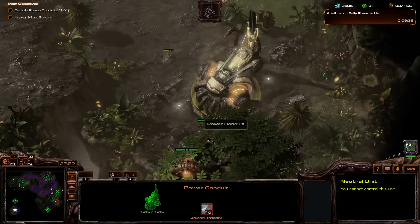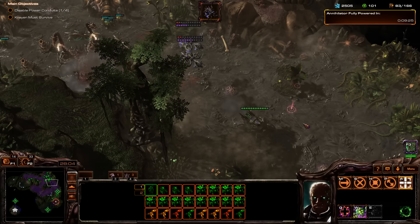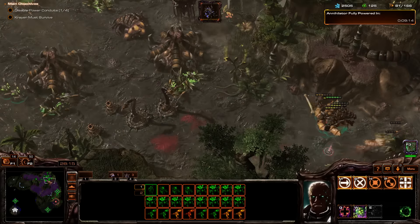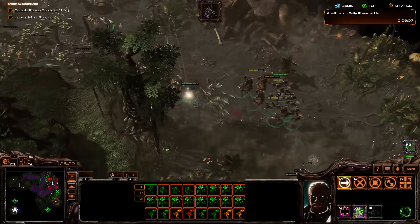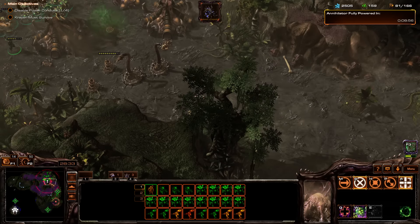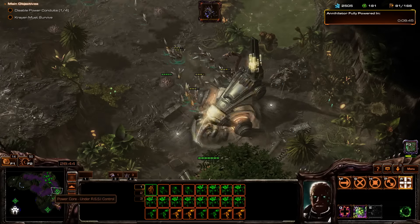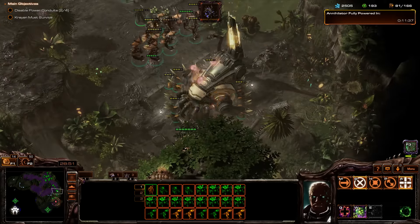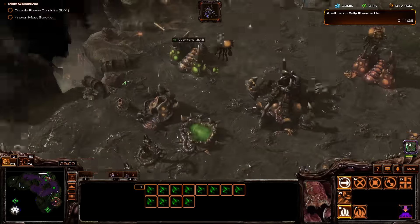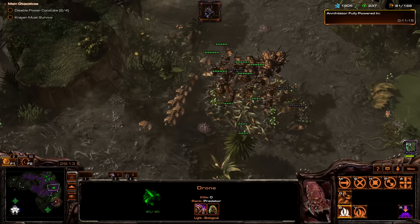Let's get back to base. Get the siege tank. Banshees — we have one more down here. We need to retake this base though. Overlord speed — we don't even have Overlord Speed. Let's take this. Kill this — we still have two more power conduits though. It's very poor of me for losing that base. Let's build a hatchery here. Keep your mind clear. Build an extractor. Lots and lots of Zerglings.